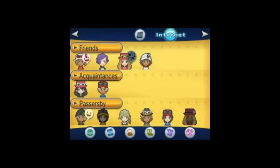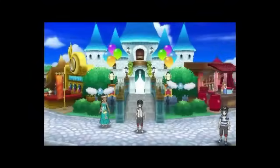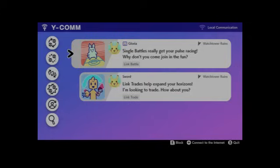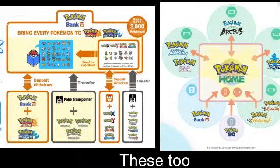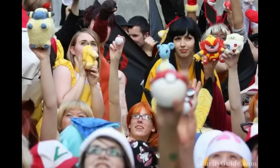This gimmick comes in the form of anything from the PSS system in Pokémon X and Y, to the Festival Plaza in Pokémon Sun and Moon, to the Y-Comm in Sword and Shield, and the Union Circle in Scarlet and Violet. This also includes anything from online trading to online battling. Features like connecting online allow players to interact with like-minded people from all over the world to engage and bond over their love of Pokémon.